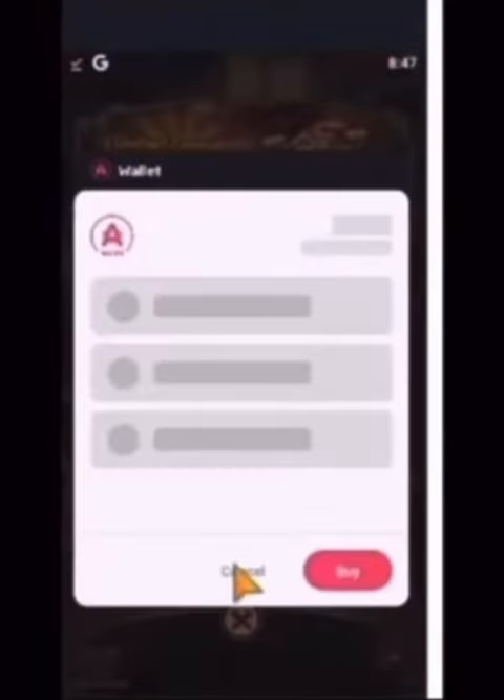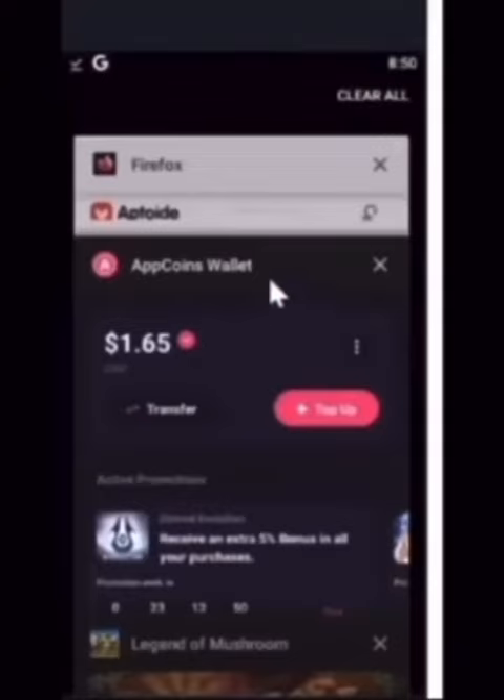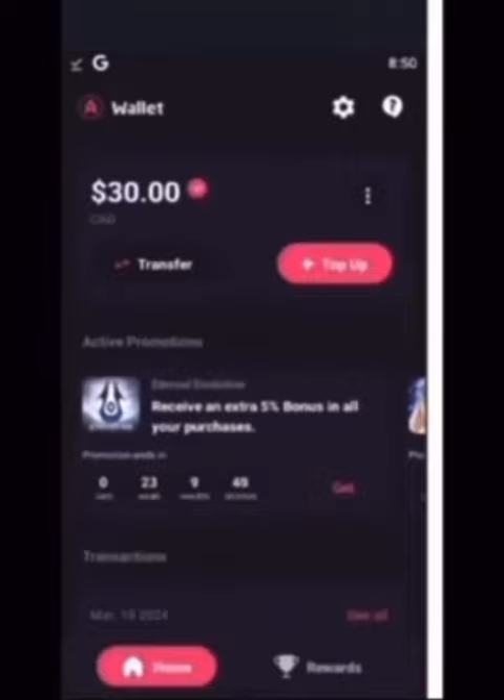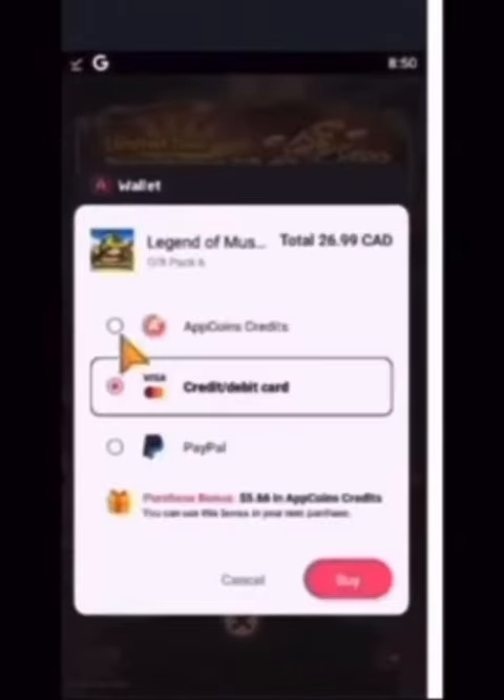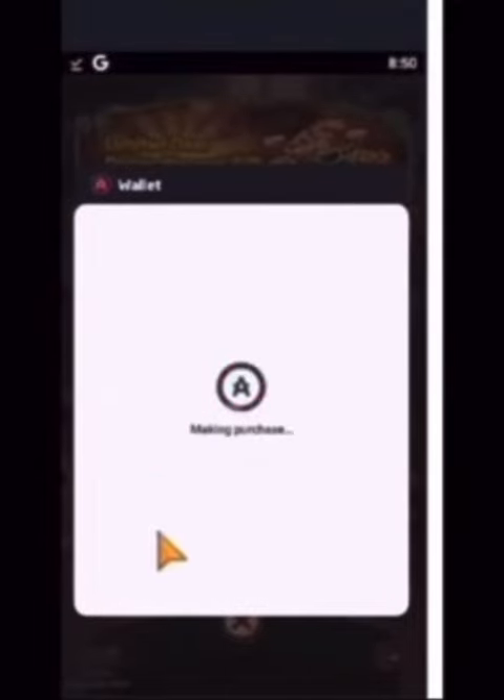If you're going to spend on this game, spend responsibly. Use the Aptoid app store — it's got all the best in-game purchases. They fight for market share with Apple and Google, that's why they offer these discounts. Use promo code MUSH5. Information on how to download is in the description and in the Discord.